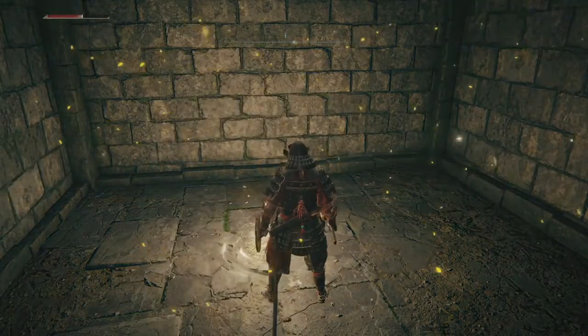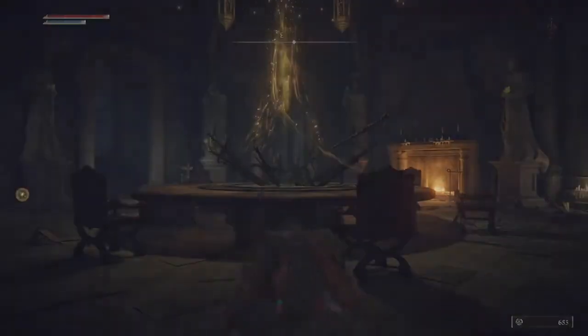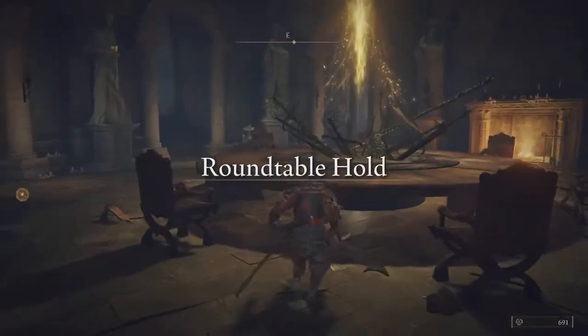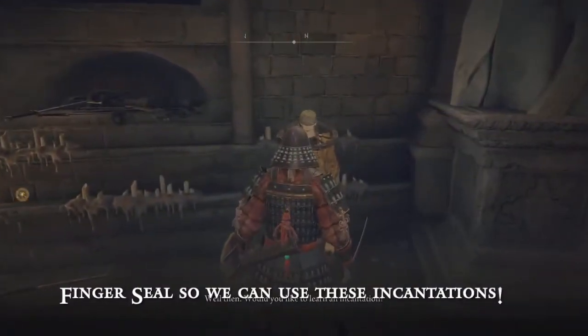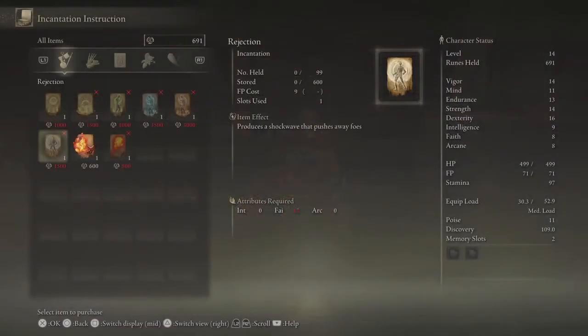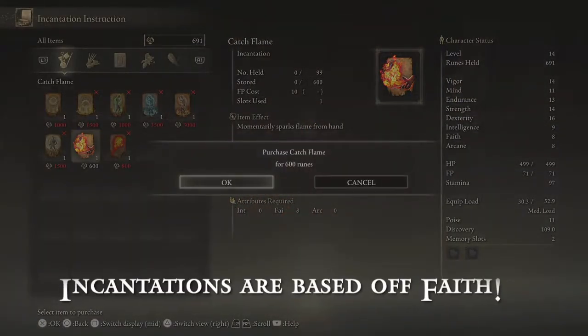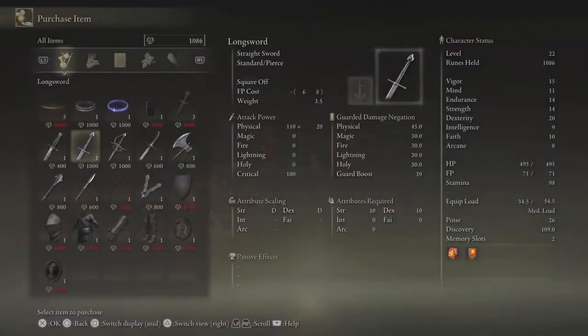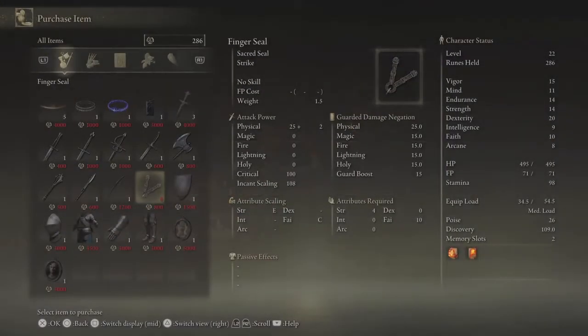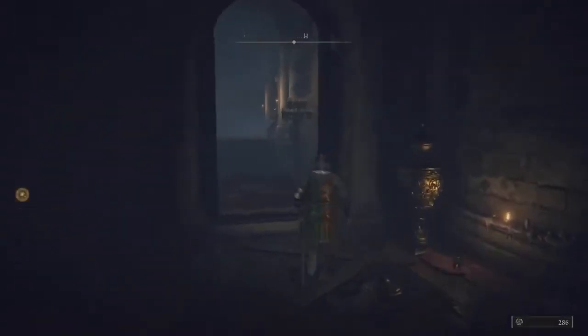We're not ready to fight Margit yet, so we're going to ask our friend to take us to the Round Table Hold. While we're here, we're going to pick up some spells and a finger seal. So we're going to talk to the Prophet and get some incantations — specifically Catch Flame and the spell right beside it. Then we're going to talk to some creepy looking dude who sells us the finger seal. We cannot use magic without the finger seal — very important to get.